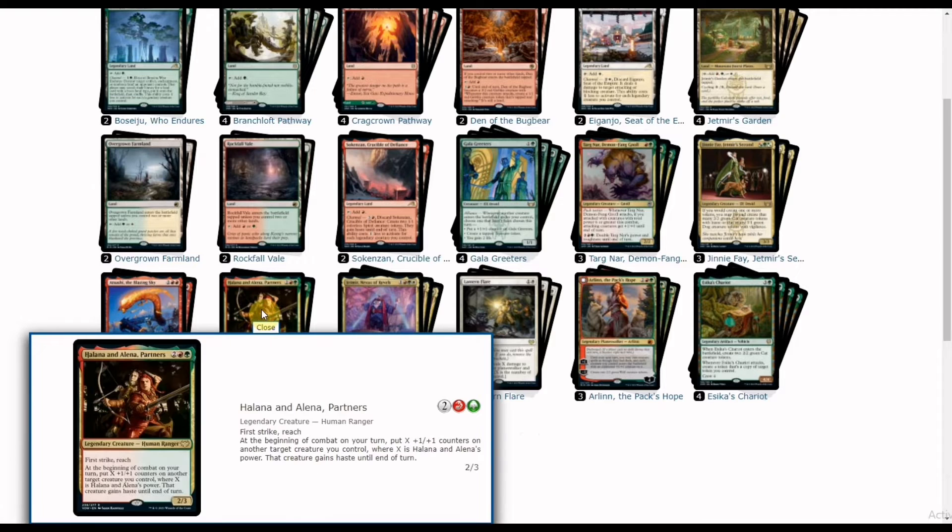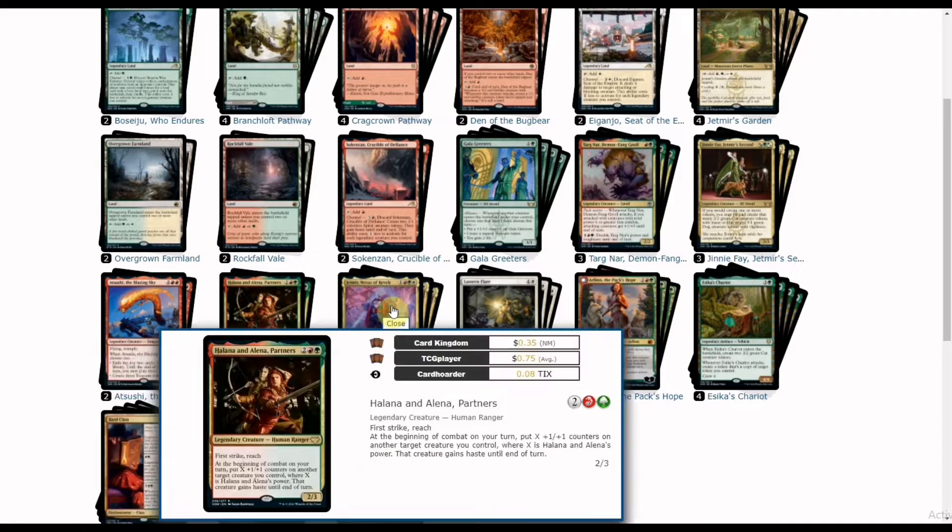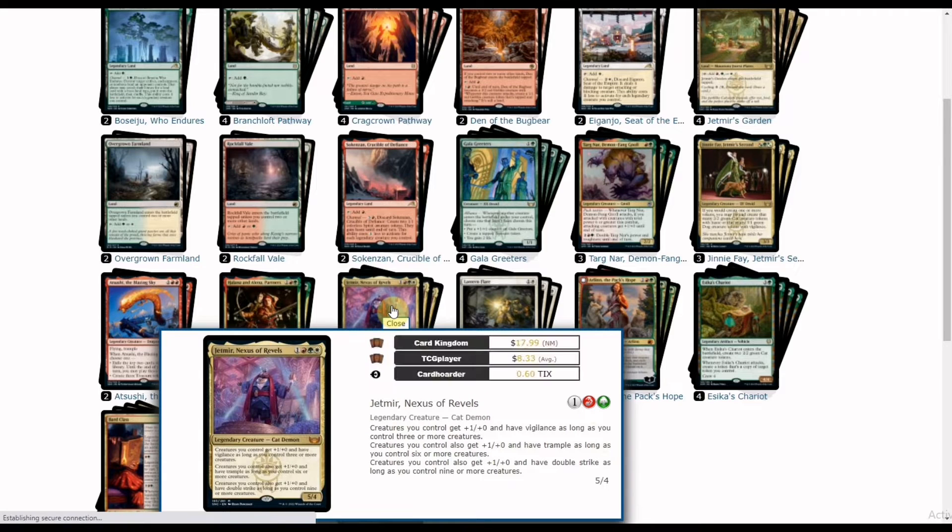Halana and Alena, Partners is a staple component for red-green aggro, also a four-drop. Her ability puts +1/+1 counters on another target creature you control and gives them haste. Combined with the Bard Class bonus, she can put three +1/+1 counters on another target creature, making for explosive attacks. We also have a new card from Streets of New Capena: Jetmir, the Cat Demon, head of the Cabaretti family.